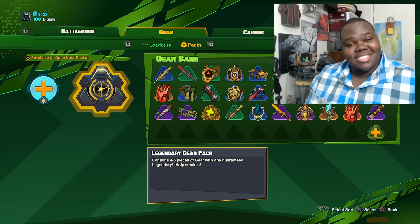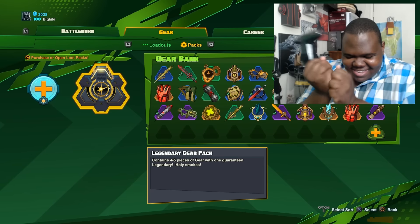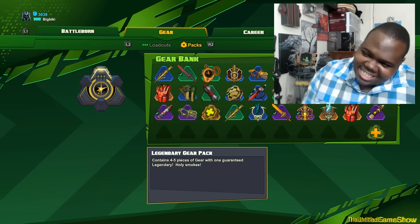So before we get to the match, let's see if I'm lucky and see what we get from this legendary loot pack. Health Regeneration 6.9, CC Duration minus 6% — gain plus 6 health regeneration per second while suffering from a CC effect.